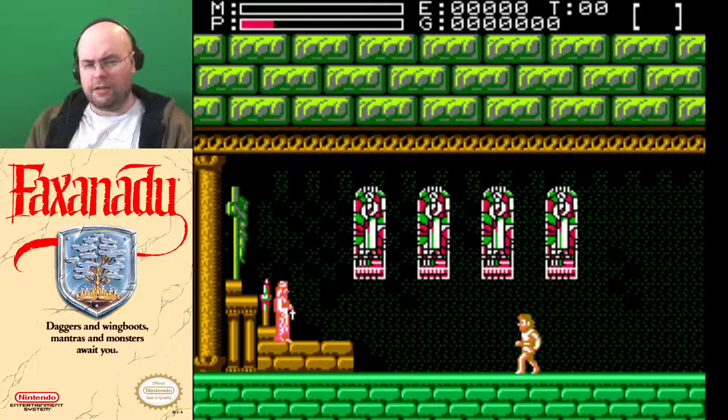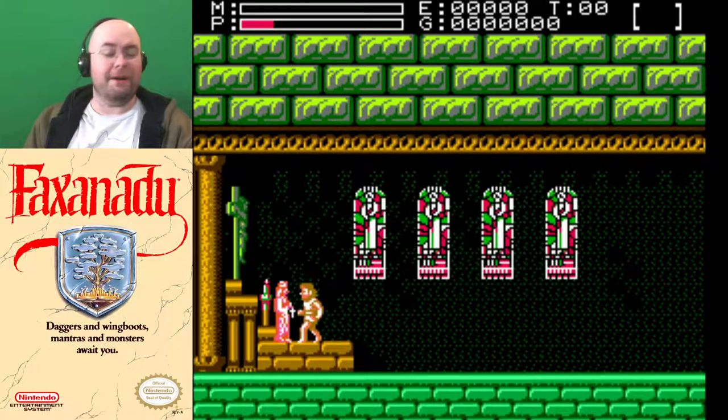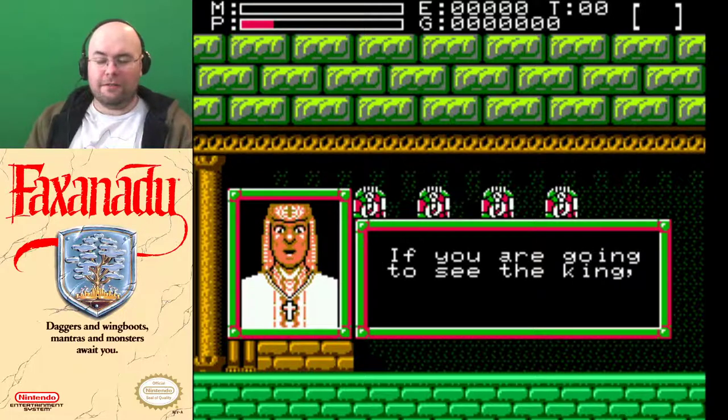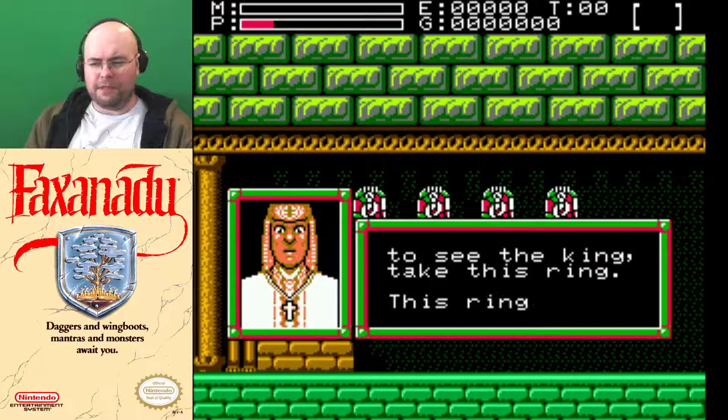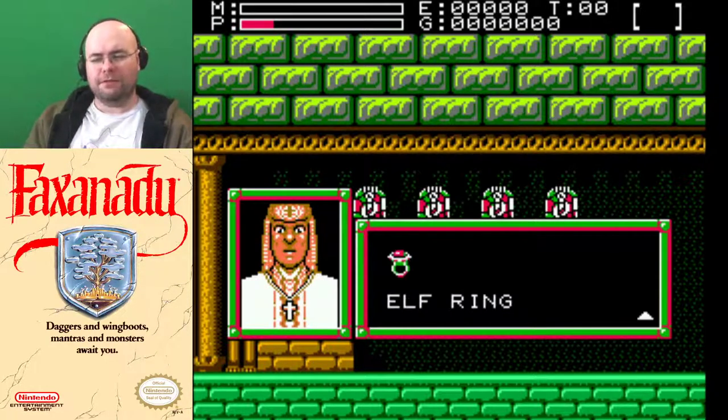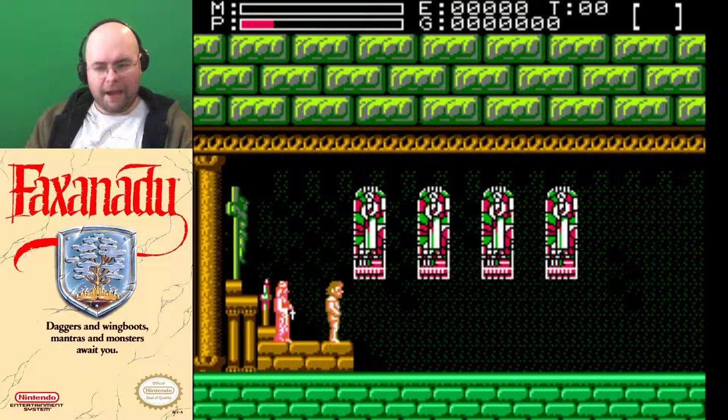In the American version, the guru isn't holding anything — they just look like they're going like this constantly. There's no cross on this portrait. Also, everybody blinks really strangely as they speak. 'This ring will identify you. Don't lose it.' And now I have the elf ring that indicates that I'm an elf — apparently you need that.